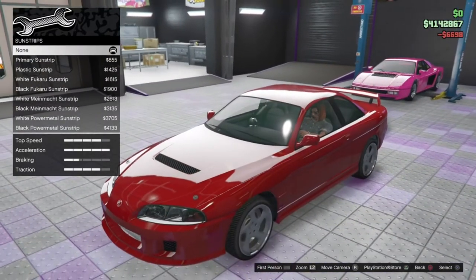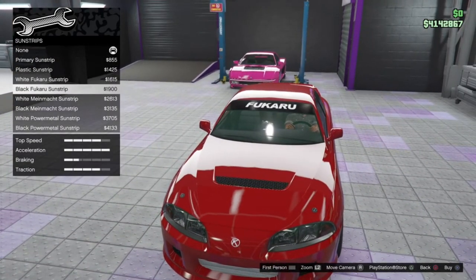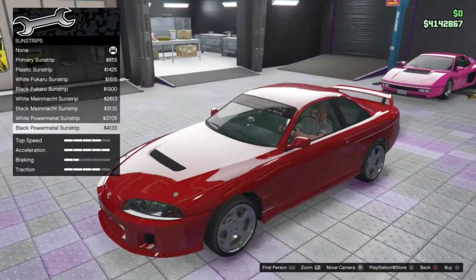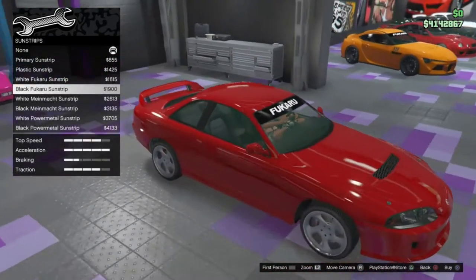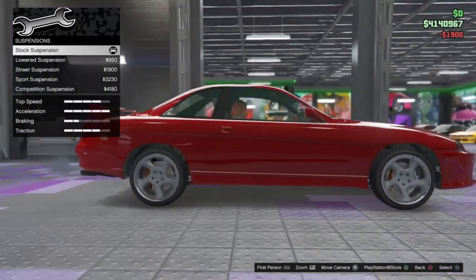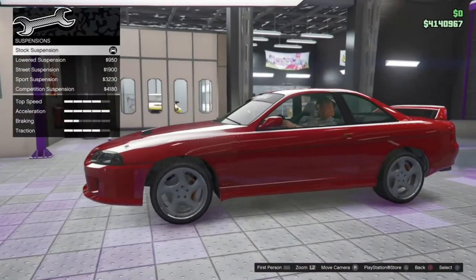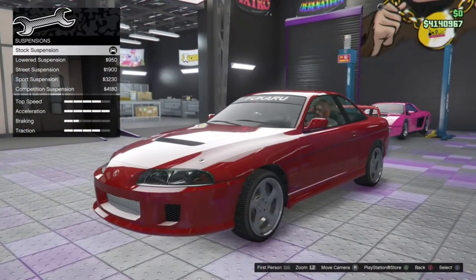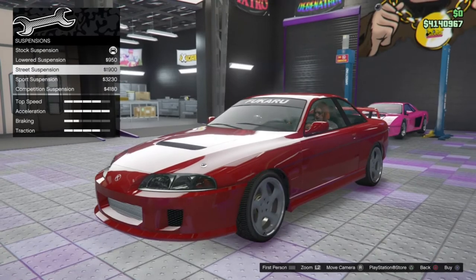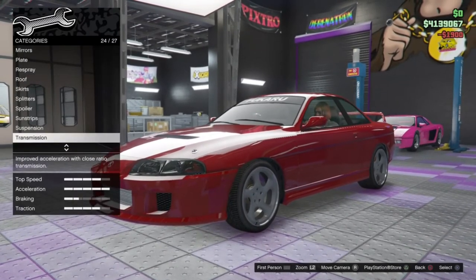Sunstrips — we've got quite a few: none, primary, plastic, White Fucaru, Black Fucaru, White Minemac, Black Minemac, White Power Metal, and Black Power Metal. I think we might go for the Black Fucaru one, I do like that. Suspension options — the suspension is quite high at the moment, but you can get quite a big drop in this thing, and it cambers out the wheels as well. That last drop really cambers out the wheels. I'm going to go with the street suspension — just a little bit lower with a tiny bit of camber. That looks good.